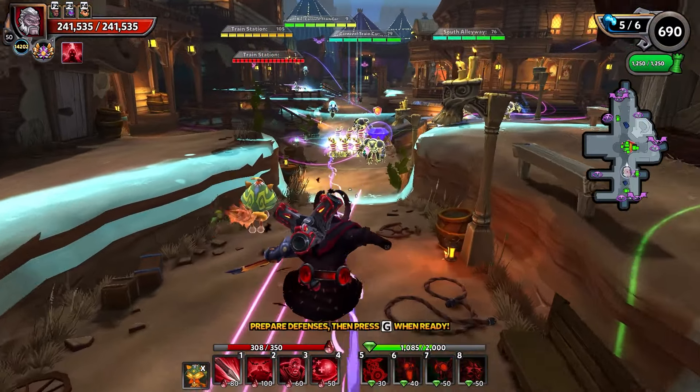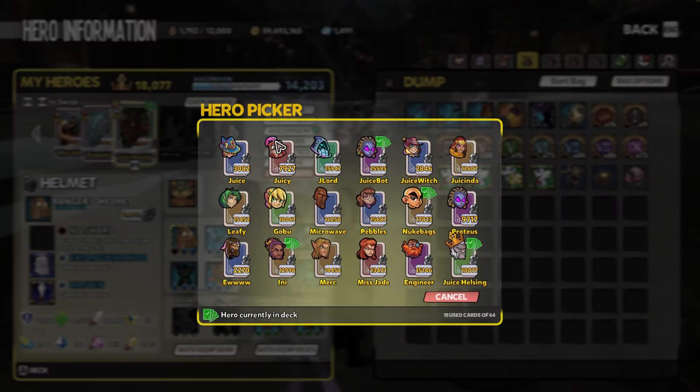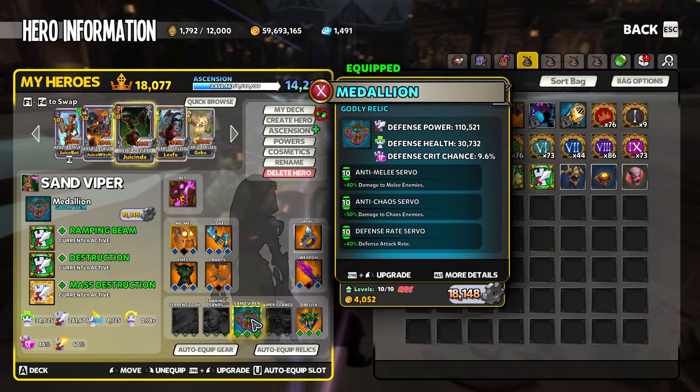And then we're bringing in the Snakes. Snakes are really good — I'm surprised they don't get used more than they do, but they're super powerful. Anti-Melee, Anti-Chaos, and Defense Rate. We're going with Ramping Beam and the Glorious Double Stack here with Destruction and Mass Destruction.